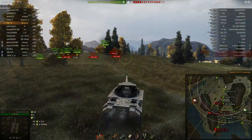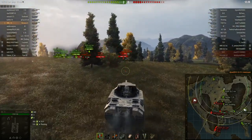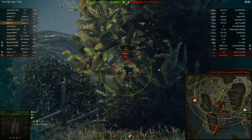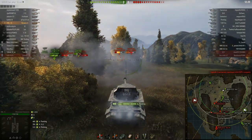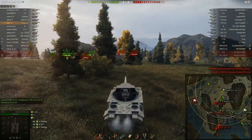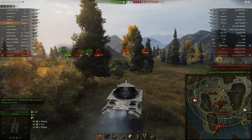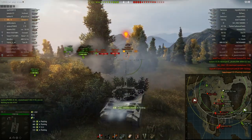As we can see, Bob decided not to load any premium rounds into his Scorpion G, which is a good thing in my opinion. You don't really need them, because this tank also gets really amazing penetration — 248, which is just very good. It's more than enough for tier 8, as we can see, being able to penetrate through the drive wheel of the Pershing and deal damage.